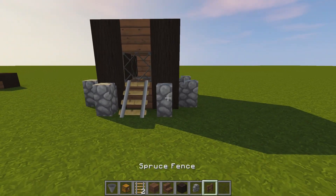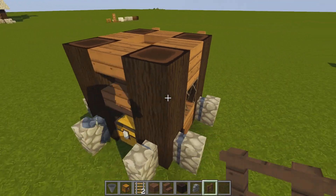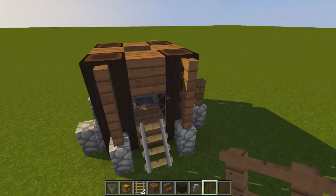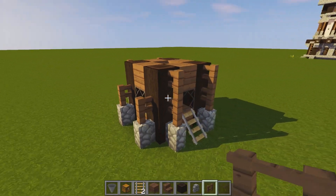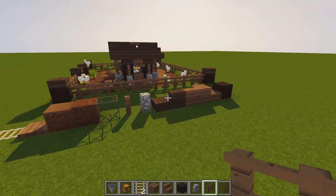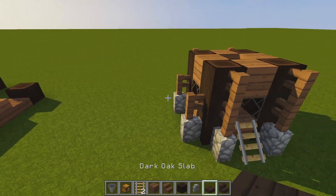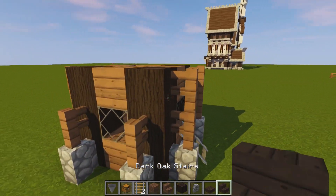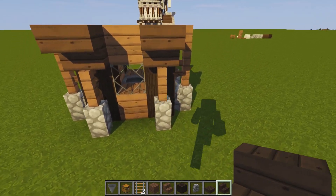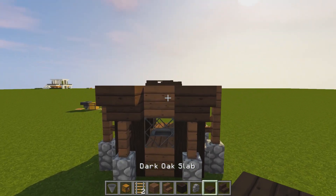On the front and back of the build put two spruce fences on top, and at the sides just put one. We should now have something that looks like this. Now grab some dark oak stairs and dark oak planks. Starting with the dark oak stairs, place an upside-down one on the sides just like so above these little pillars, and do the same on the other side.